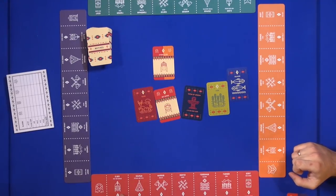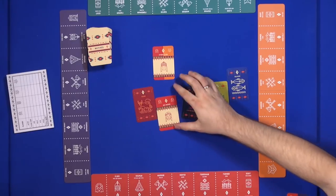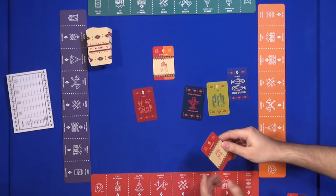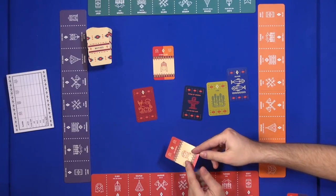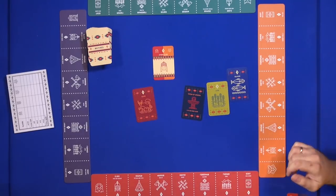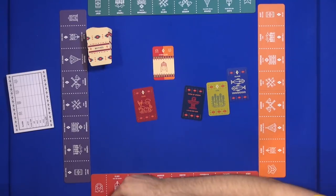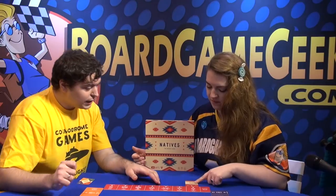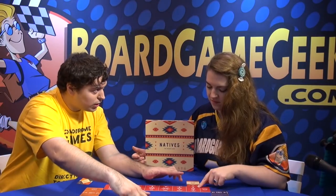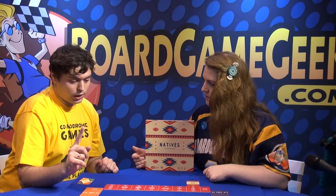For example, this man can actually take one of such cards from the Prairie. It's essentially the workers who can be placed in any of these sites. But what does it mean actually? If I place it right here, it will in the next round allow me to take two of such cards instead of just one. At the start of the game, you can take only one card.